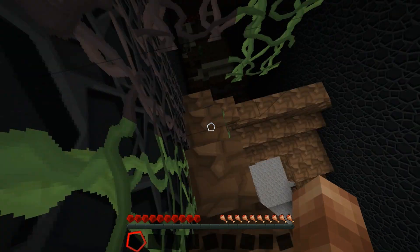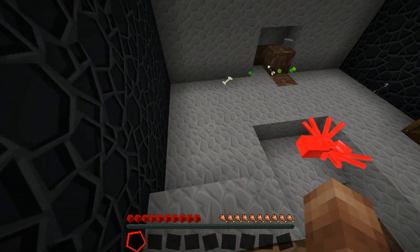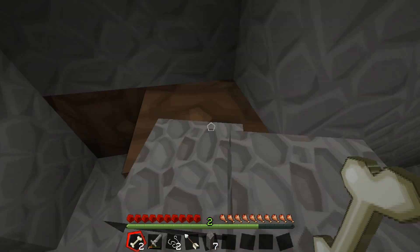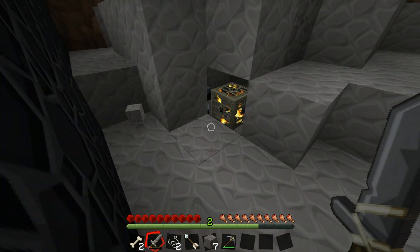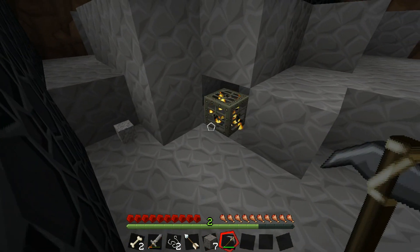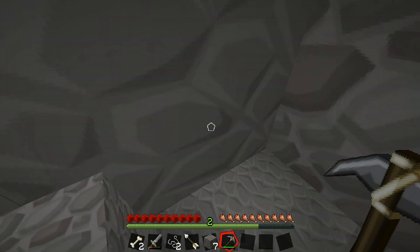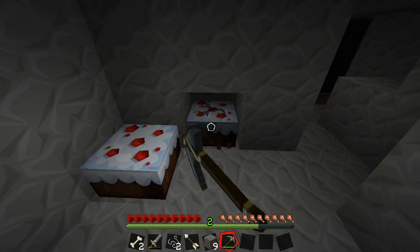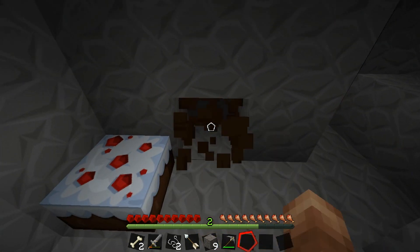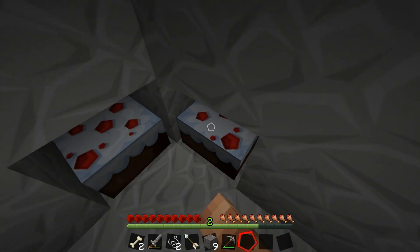Will you start burning some more wood please so we can get some more coal. Yep, sorry. So I don't have to keep coming back. Oh, I found redstone. No, I didn't. What the hell did I find? I found four cakes. Four cakes? Yeah. I think that's what this is. Did you find a chest? Come look at it.